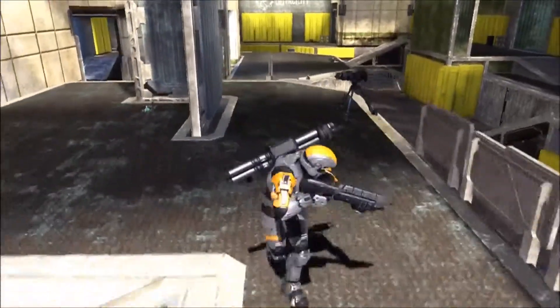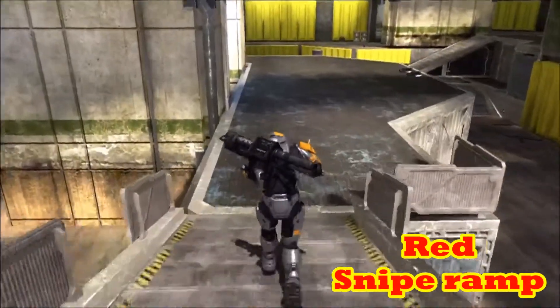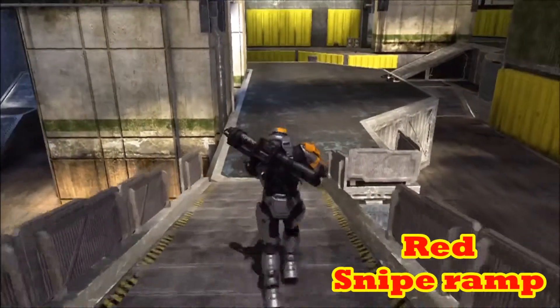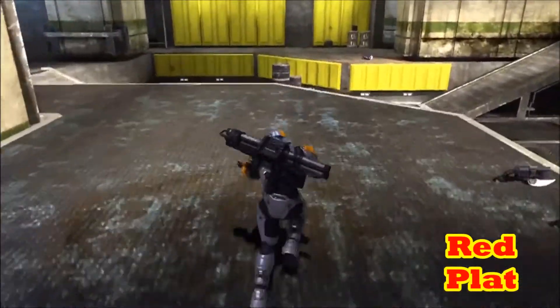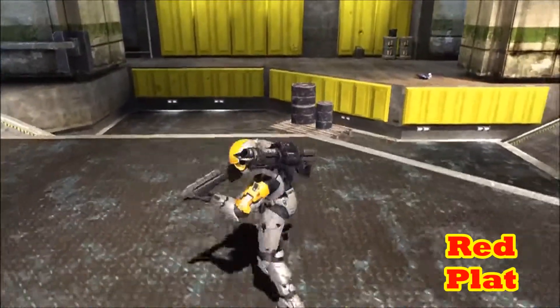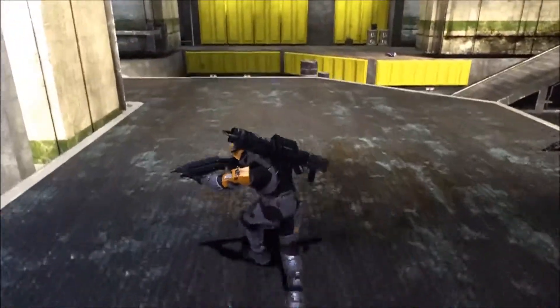This you can call Turret, and right in front of the turret area — that little courtyard area — they call it Red Turret Courtyard. And this here is Red Plat.